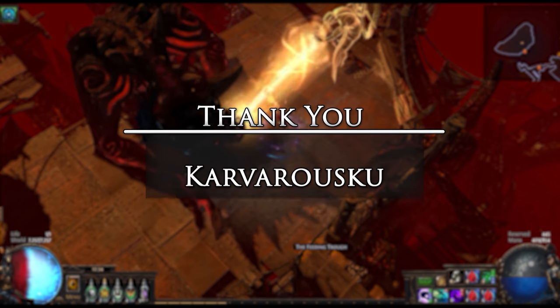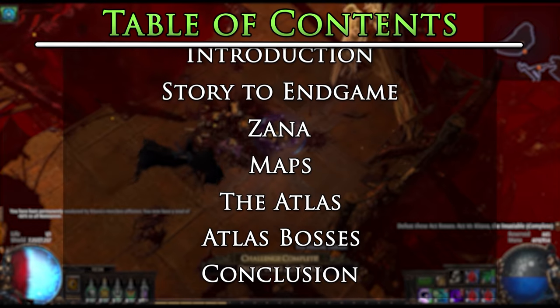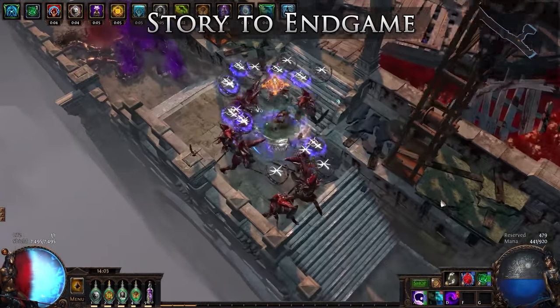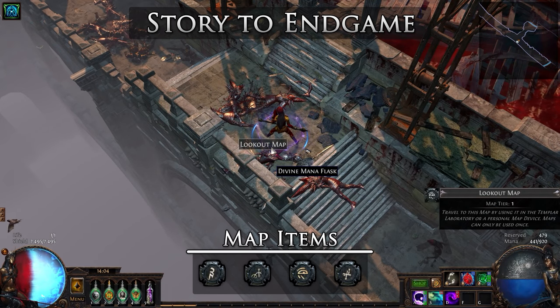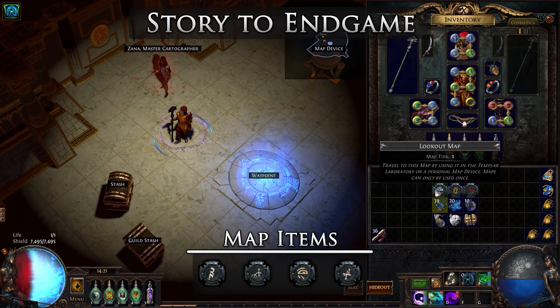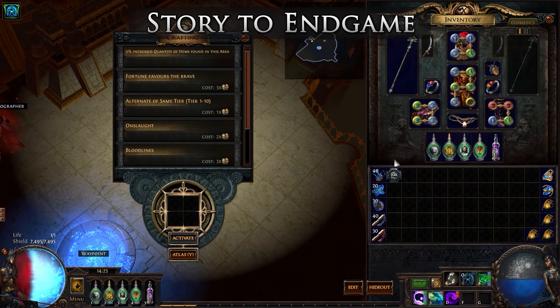So with that, let us get right into the series. Once you have worked your way into the later acts of Path of Exile, you will begin to see these special items named maps being dropped from monsters. Path of Exile's endgame is heavily tied around these map items, along with most of its content stemming from them. Maps are small, self-contained items that can be crafted on with most all currencies, but only used within a special map device once you have completed the story. So for now, just hold onto all of these items until you reach the end of the story.